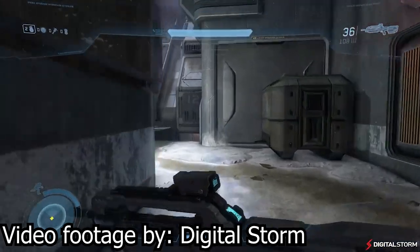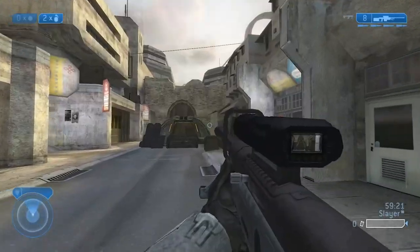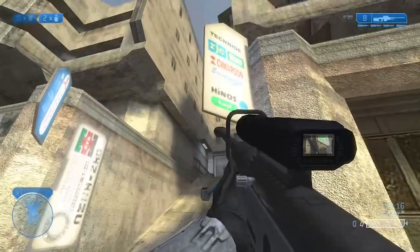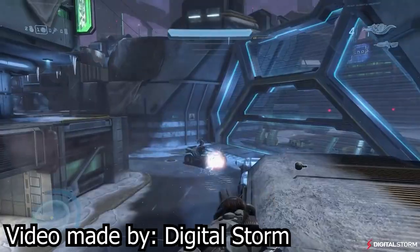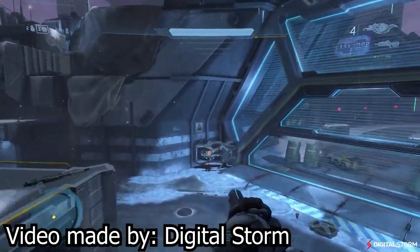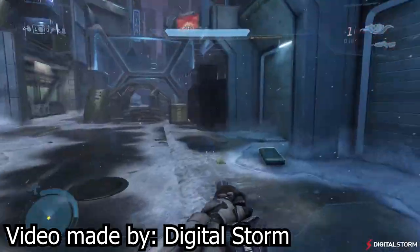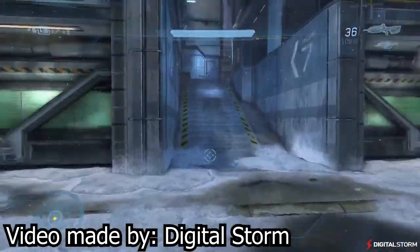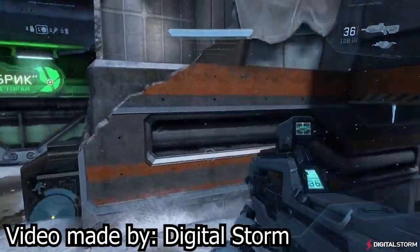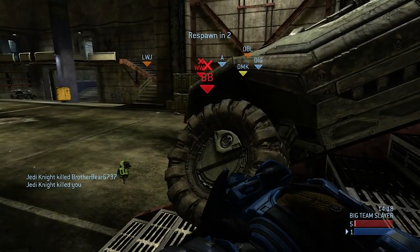We will also be getting a new map for Halo 3 called Icebox. This is a Halo Online map and is a remake of the classic Halo 2 map Turf. This is definitely a really good map — it's not another Edge or Waterfall — it's literally just a Turf remake and it looks so much better. It reminds me a lot of New Mombasa. I'll go ahead and throw up a bit of gameplay so you can see how it looks — this is from Halo Online.